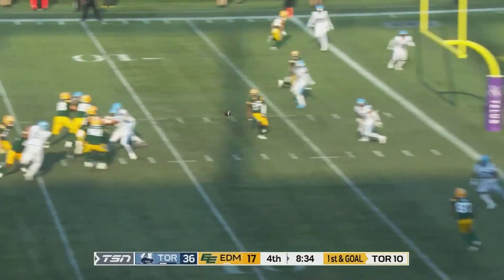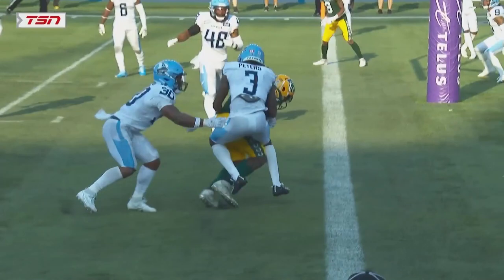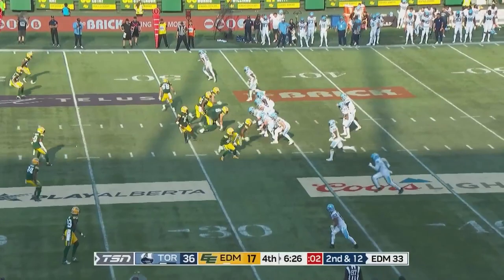The Elks are in the red zone. Goes back to Lewis — end zone — Touchdown! But the ball popped out! Now it's going to be picked up by the Argos and brought back the other way. Lewis gets back up and tracks him down. Now was he in before that ball was stripped? Did he have possession across the plane? That penalty turned it around.